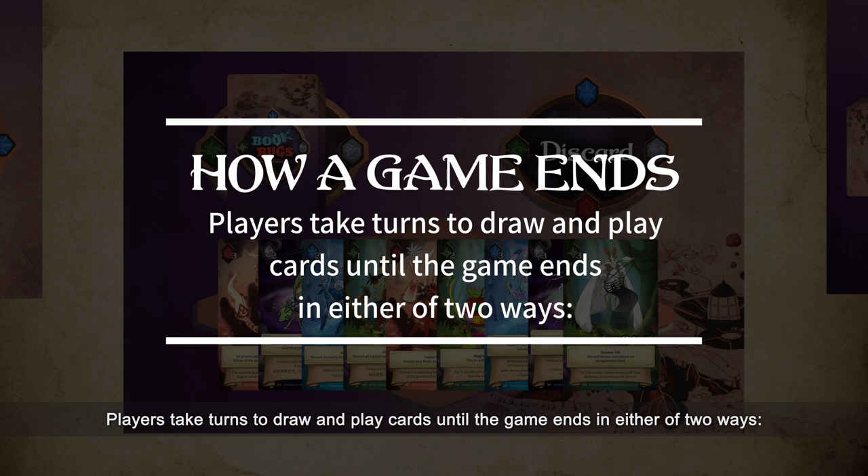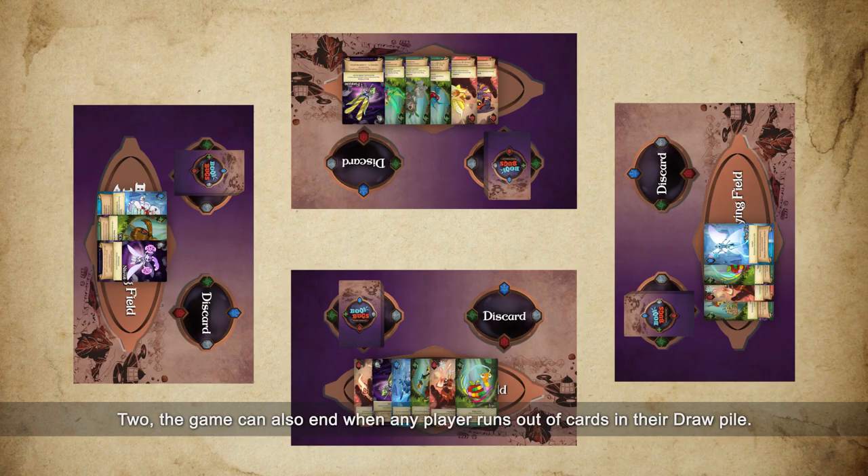Players take turns to draw and play cards until the game ends in either of two ways. One, the game ends when any player reaches 20 game points — that player wins! Two, the game can also end when any player runs out of cards in their draw pile. All players then count their game points, and the player with the most game points wins!